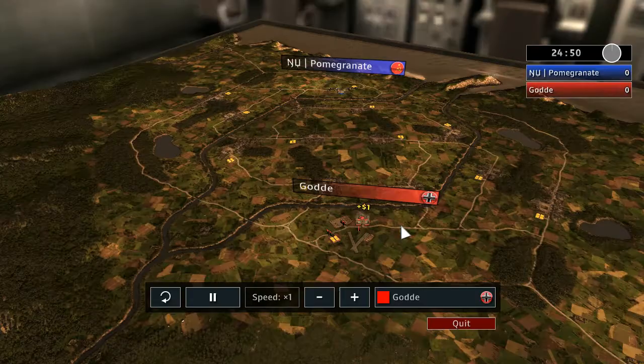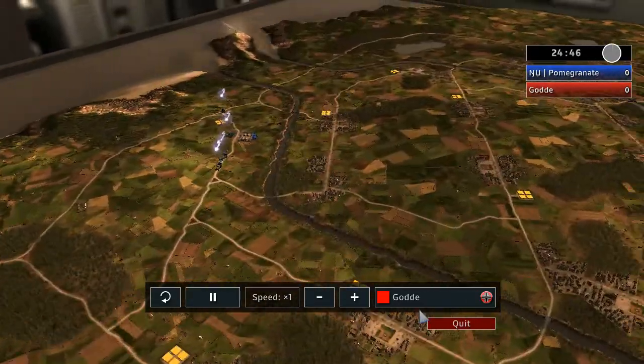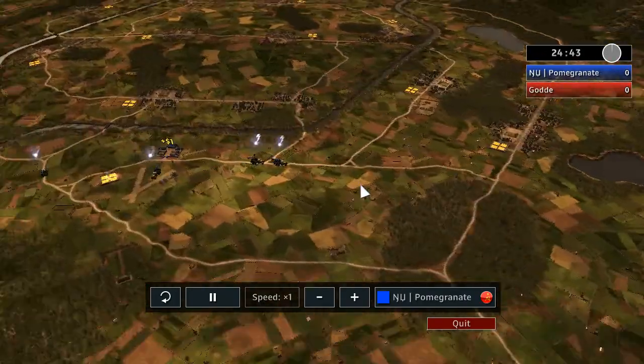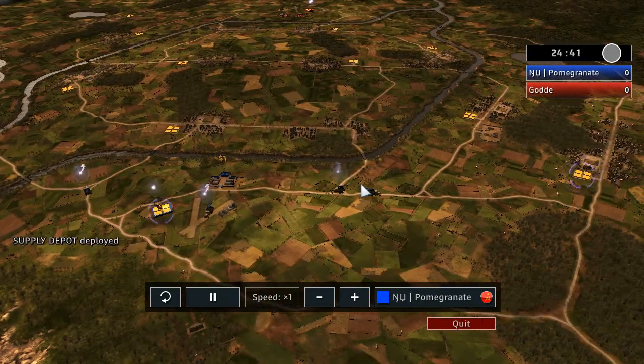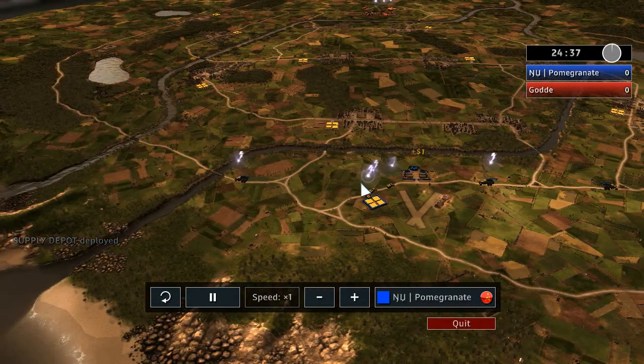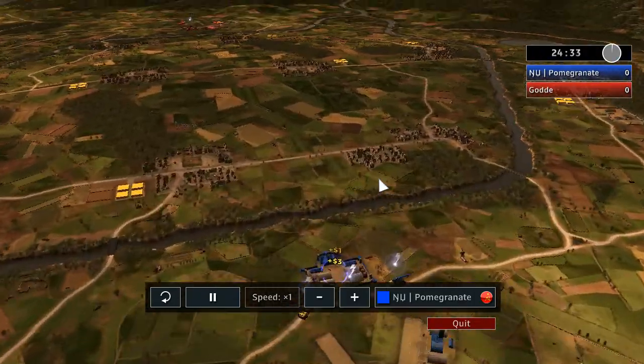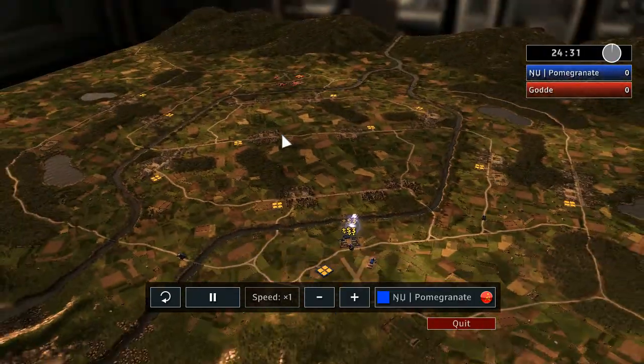As part of the German air opens, barracks and quick opens are really strong. Pomegranate responds by making an airfield himself but cancels even a supply depot and makes some double racks on either side — completely normal. One versus one depot so far.